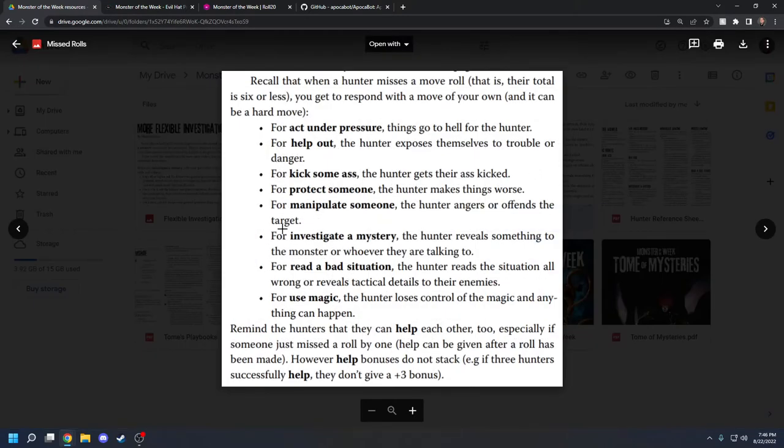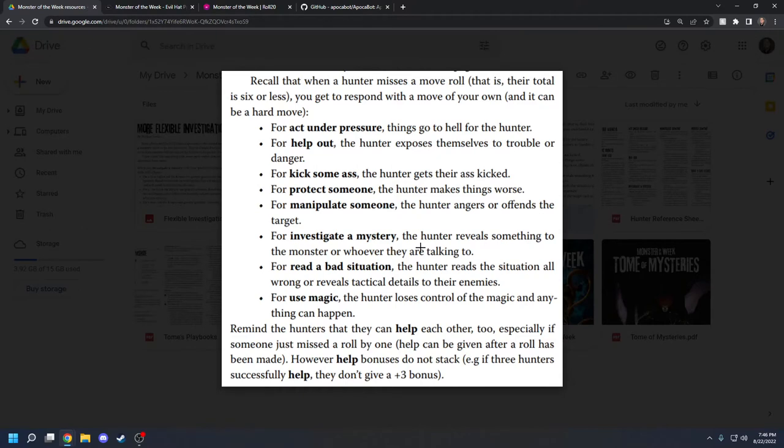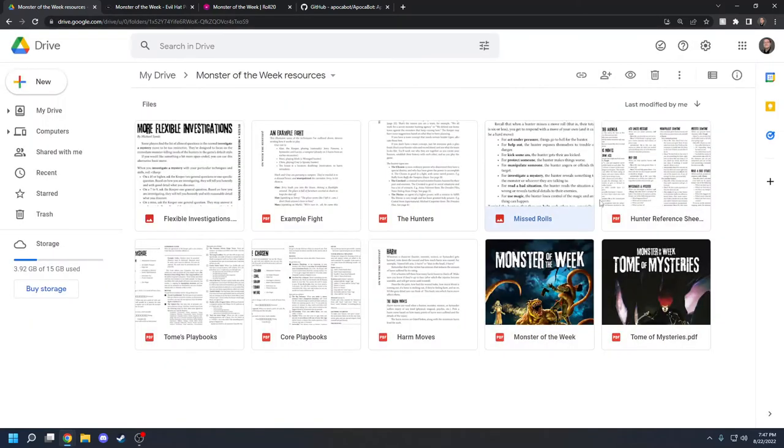For a missed roll on Investigate a Mystery, you reveal something about the monster or whoever you're talking to. In one of my mysteries, someone was going through papers from a monster hunting company, failed the investigate roll, and I said the pages fell out of the car — then we cut away to see a monstrous hand in the distance pick up the pages. You can cut away to other scenes like TV shows do. For Read a Bad Situation on a miss, you can read it wrong or reveal tactical details to the enemy, giving them the leg up instead of you.